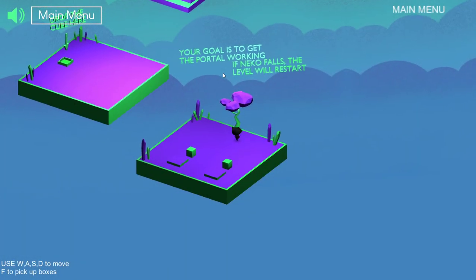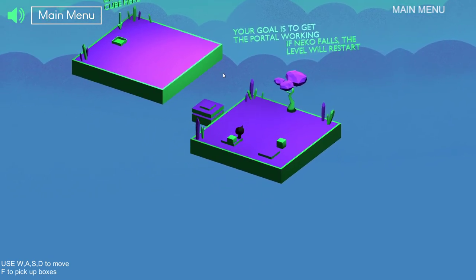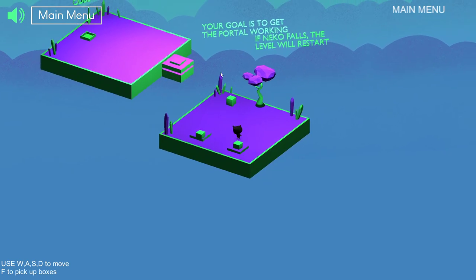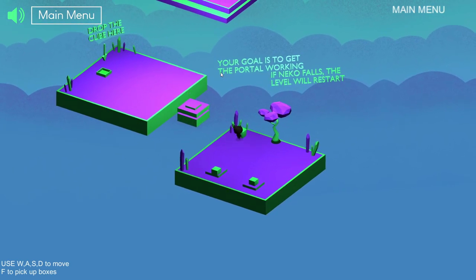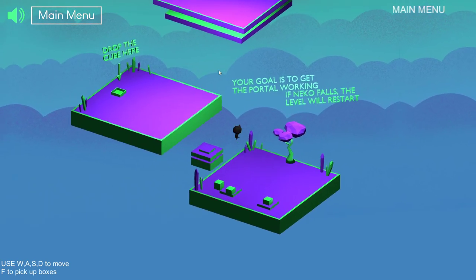Your goal is to get the portal working. If Neko falls, the level will restart. Unfortunate. We have to pick up... He's so cute. So now I've got to jump to that? That is a long jump, fam. Maybe... how far can you jump, little Neko guy?